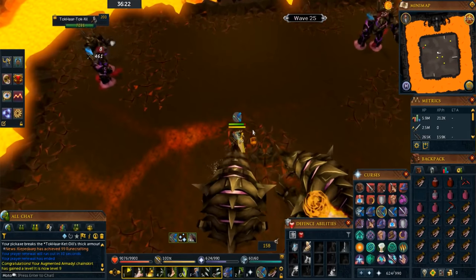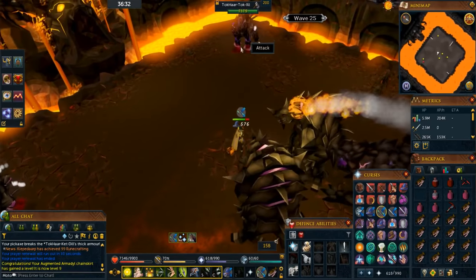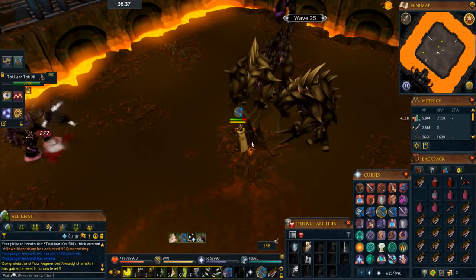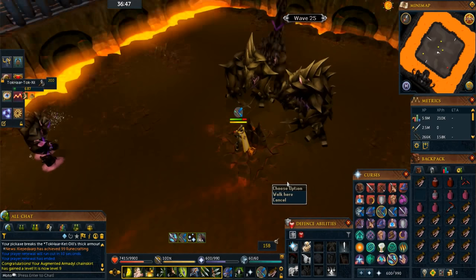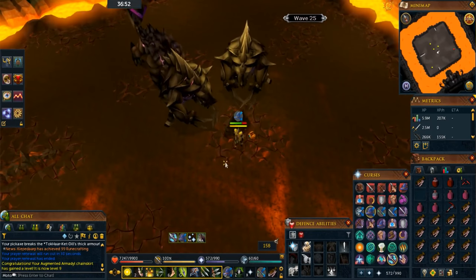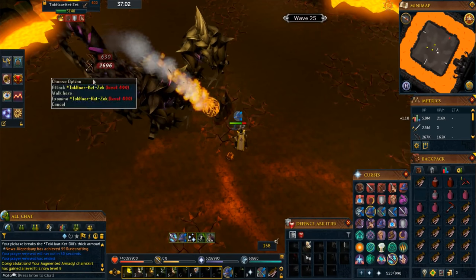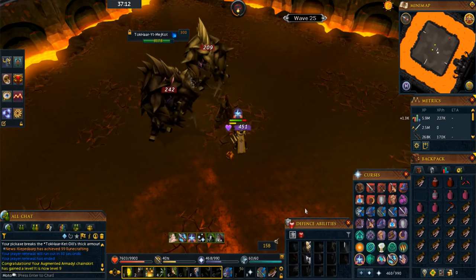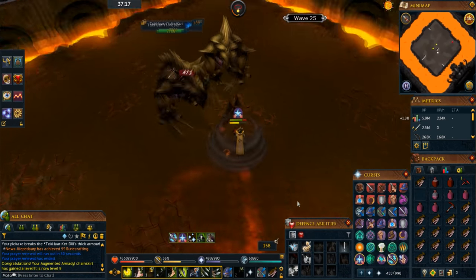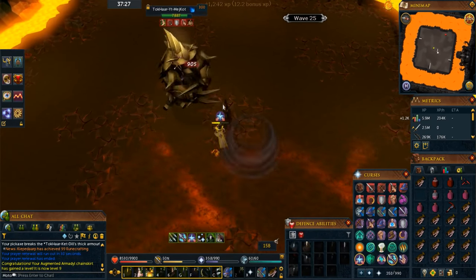At the start of wave 25, stand on the northeast side of the middle rock and don't move. Wait for all the southern monsters to come to you. Once they've arrived, kill the ranged guys first. Then take one step east and protect from Mage, killing the mage behind the melee guys — in this spot the melee guys can't hit you but you can still hit the mage. Once the mage is dead, finish off the melee guys. Do exactly the same for waves 26 and 27.